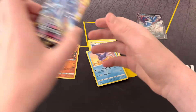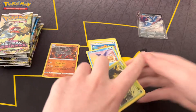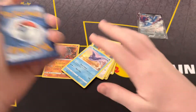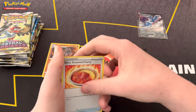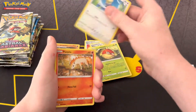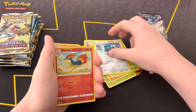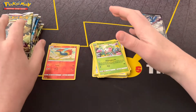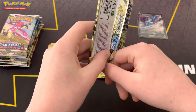Next is a Dialga pack. Fire energy, Spicy Season Curry, Kirlia, Wait and See Turbo, Hisuian Voltorb, Rufflet, Bonita, Rowlet, Bronzor, Quilava reverse, and a Shaymin non-holo. Hisuian forms are kind of weird looking, but it's okay.